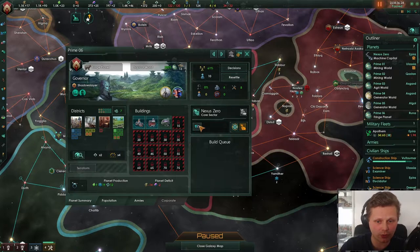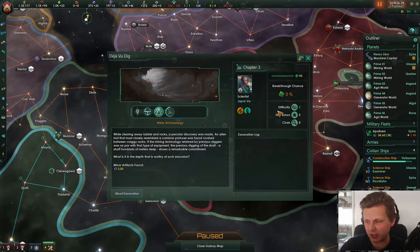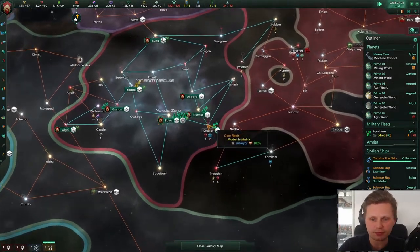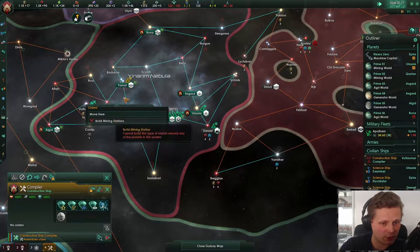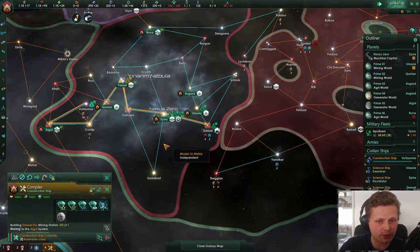I kind of want you to go to generator for now. Yeah, we'll boost you up. Fridge world — you're going to be agricultural world. There we go. Let's keep digging. So we actually have some stuff over here as well. You're going to be building those mining stations. I want you to go back over here and start building the rest of those.